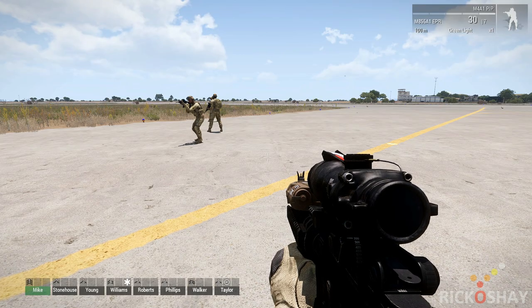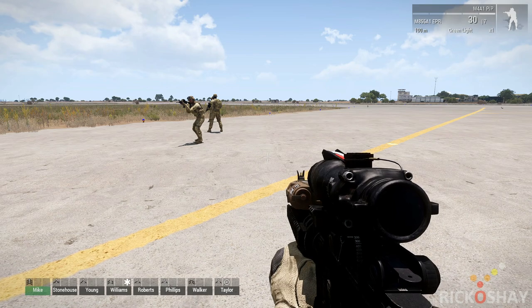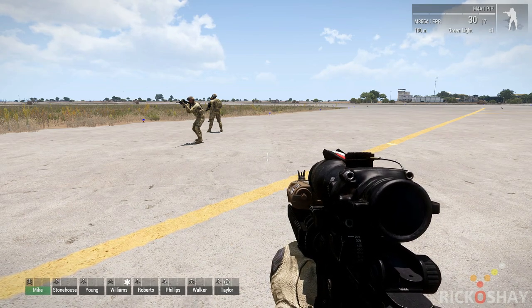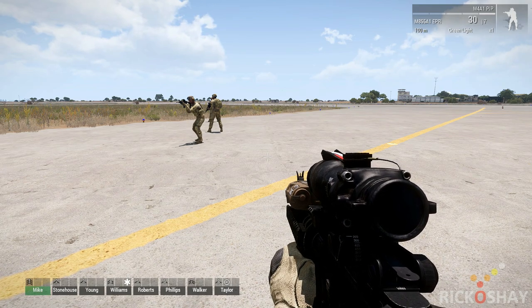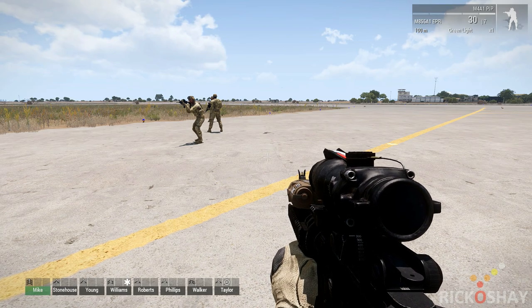Hi, this is Rick, welcome back. This is a quick script that I've just finished — it allows you to drag and drop players in a multiplayer game when they are incapacitated. This just builds on to the existing vanilla revive system that Bohemia has.